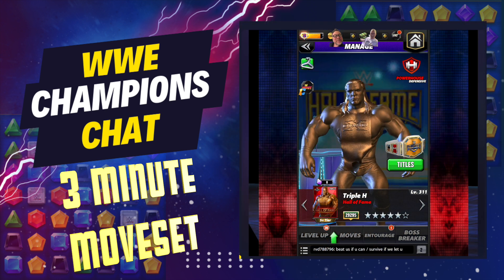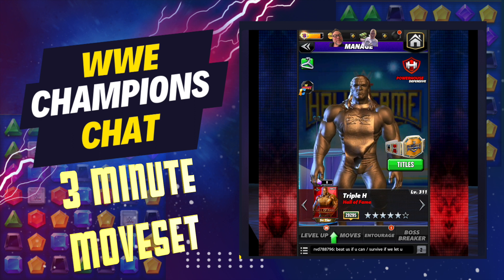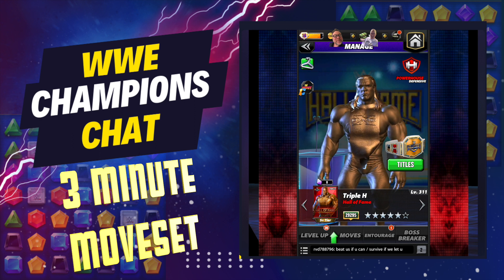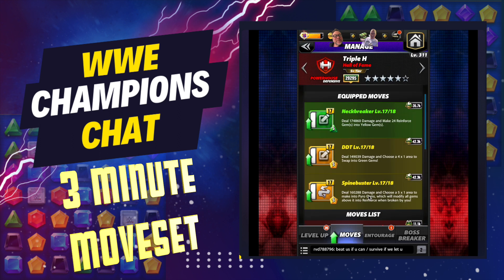What's up WWE Champions Universe, this is Lee from the Champions Chat Podcast and this is your three-minute move set for Hall of Fame Triple H. Your moves are going to be: start the spine buster on the bottom, the DDT in the middle, and the neck breaker — your green move — on top.